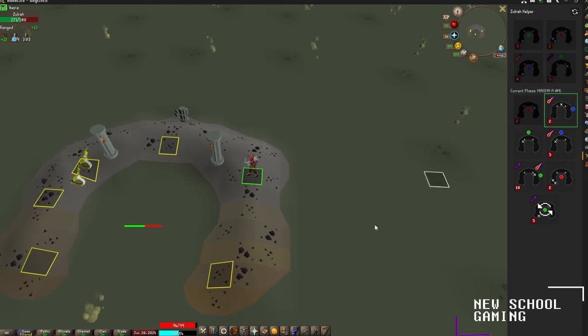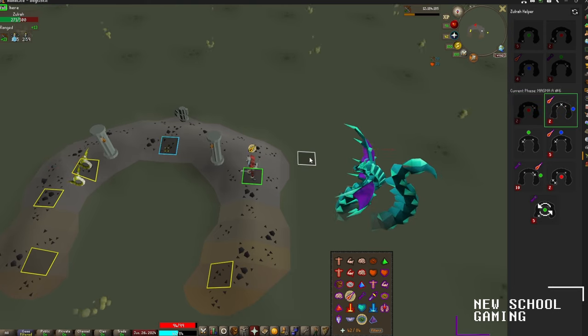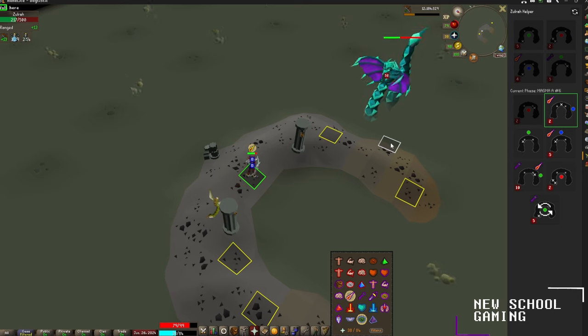You don't really need any protection prayers on during melee phase — I'm going to leave on Rigor and just keep damaging. Next up we have a magic phase; go ahead and turn on protect from magic, move to the located tile to dodge the venom clouds, and just keep hitting Zulrah with everything.